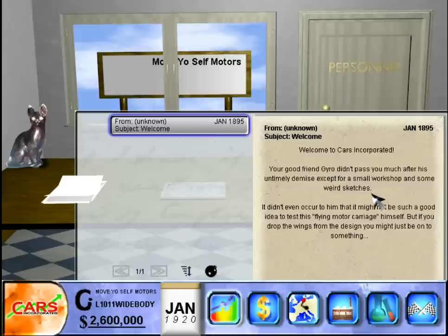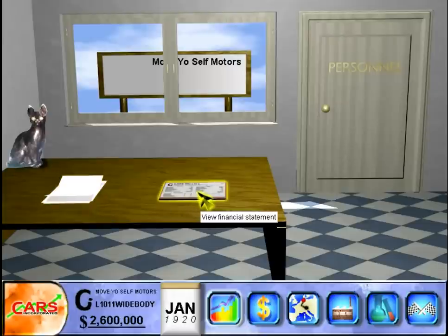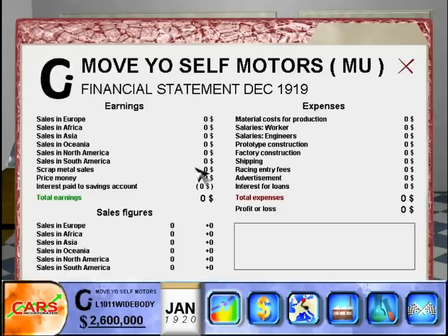Welcome to Cars Incorporated! Your good friend Gyro didn't pass you much after his untimely demise except for a small workshop and some weird sketches. It didn't even occur to him that it might be a good idea to test his flying motor carriage himself, but if you drop the wings from the design you might be onto something. That's a very strange piece of mail. We'll just delete it.